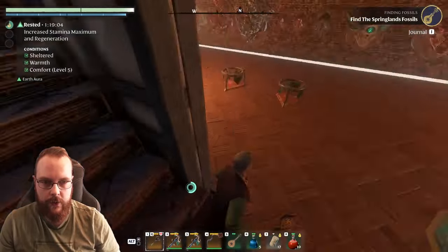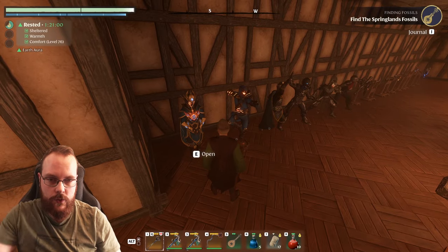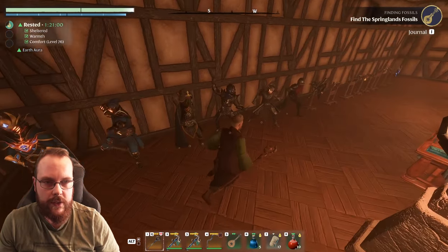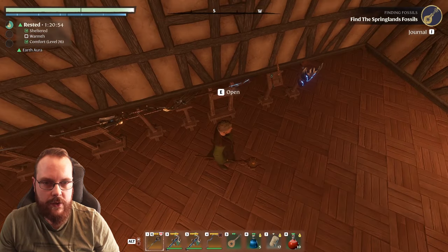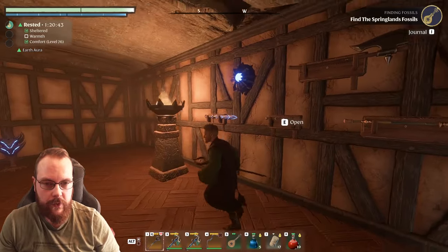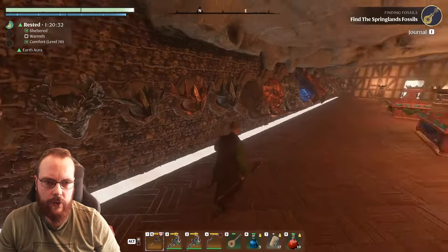Down here we have all of the different sets. This looks really good. There are probably loads of ways you can do this. And also all of the weapons — daggers, staves, wands, shields, and also on the wall. That is a very nice and neat way to display the weapons.